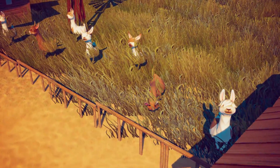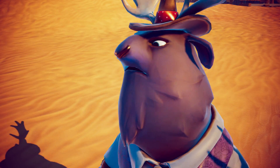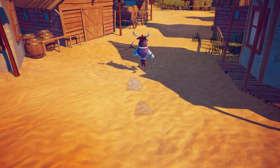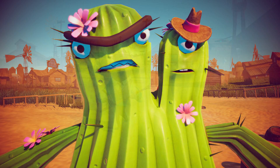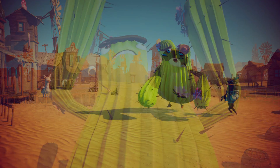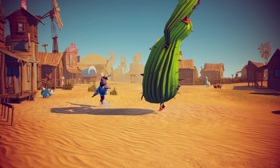It is a blisteringly hot day in the small town of Rancho Rododora. Stand still and let the warm breeze blow through your antlers. In the distance, the sharp cry of cactus nails can be heard — the villain of this story and your number one priority. Grab your rake, Sheriff. It's time to do some serious gardening. Wild West style.